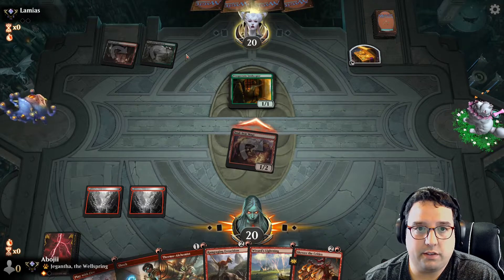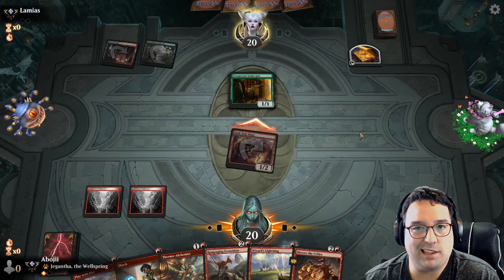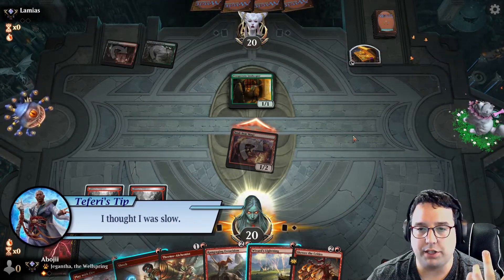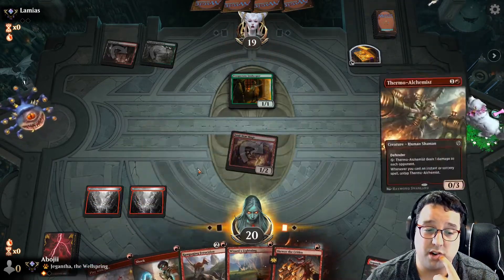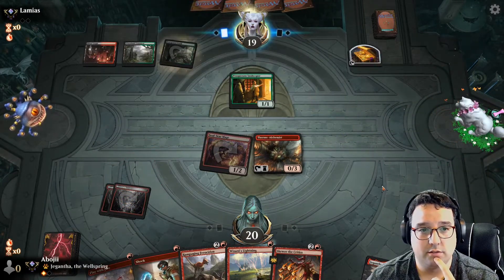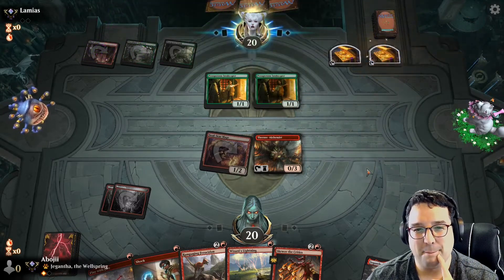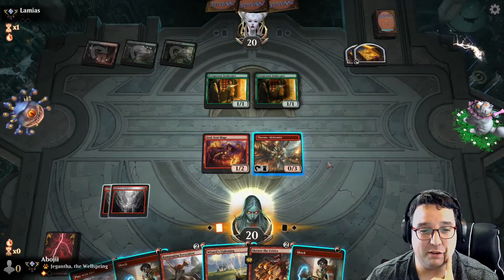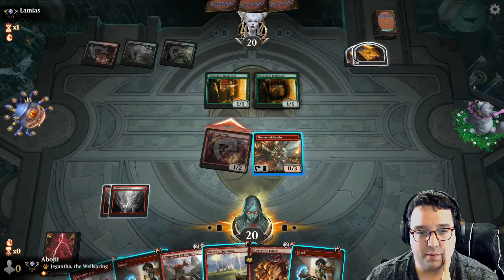I wonder if this is actually the Bolas's Citadel Yawgmoth deck and they just didn't hit the combo. I don't know what the delay is though. You're not gonna put the Prosperous Innkeeper in front unless you have a Fatal Push — they might have a Fatal Push. No, they don't have anything. I wonder if you can hear my doorbell ringing? That's dinner being delivered; I am a hungry fella right now. Let's attack in with Soul-Scar Mage, see what they do.